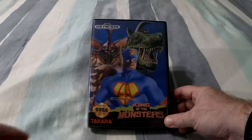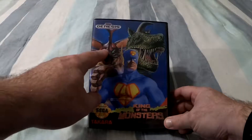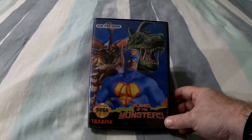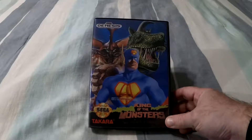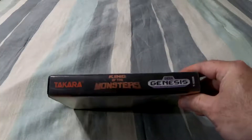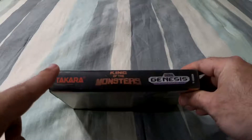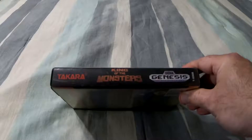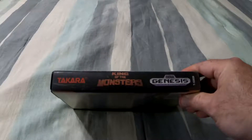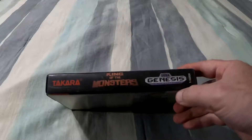However, if you look closely — one kaiju, two kaiju, three, four — weren't there supposed to be six? Hang on to that for a second. The spine is especially nice looking. I really like the black background, and the Takara logo, the name, and the Genesis logo all go together great. This one really stands out on your shelf, though I probably need to give it a good detailing — there's definitely still some sticker residue in places.